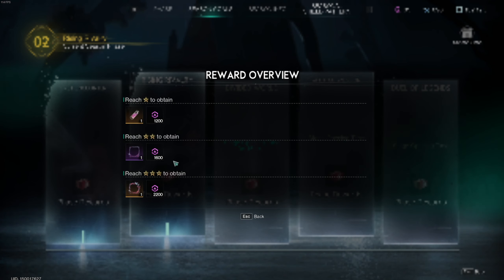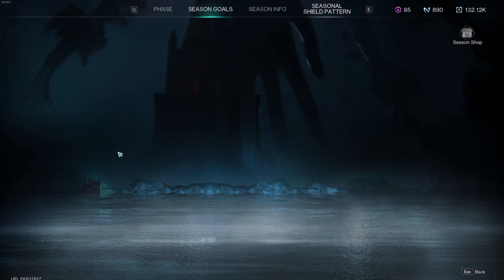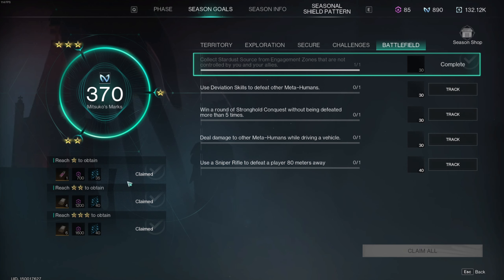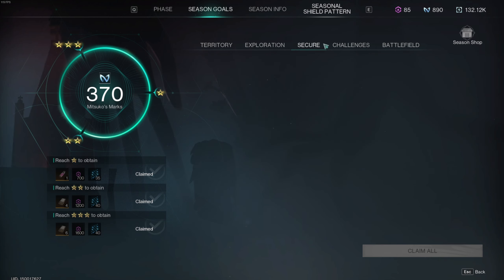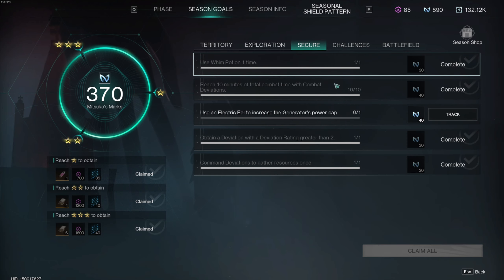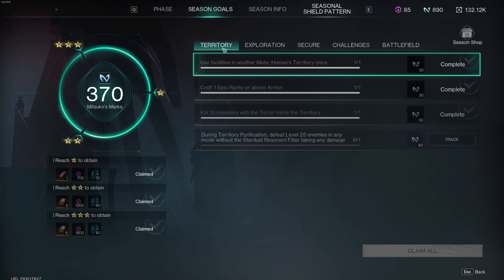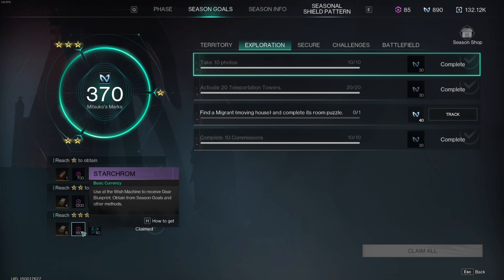And then finally on the final week, we get another 5,000, which is not too bad. Doing all these challenges — they're quite simple. Just click on the phases and see all the tasks here. Once you do a certain amount, you can claim rewards. Choose the simpler ones: anything easy like potions, 10 minutes of combat time with deviations, catch an electric eel, take pictures. Find the easy ones and do that every single week to get all these Starcrumb rewards.